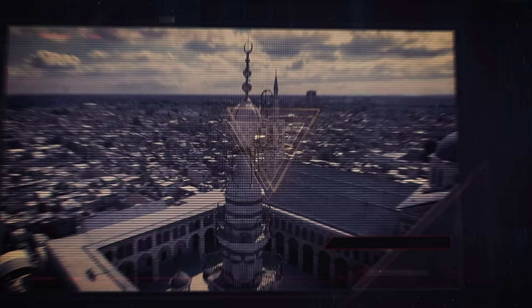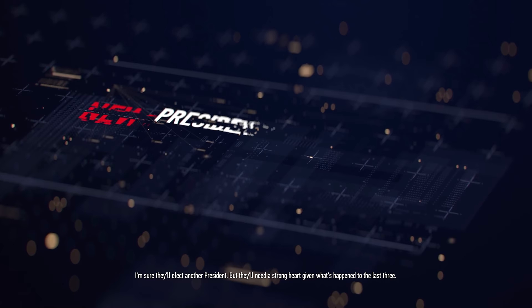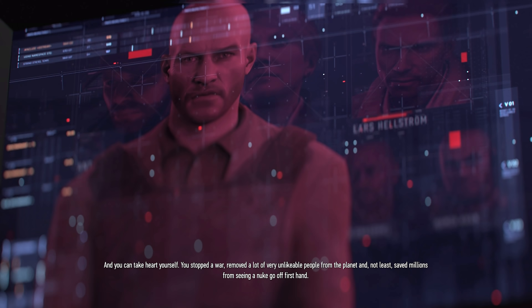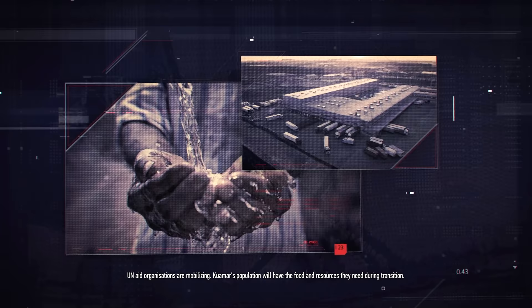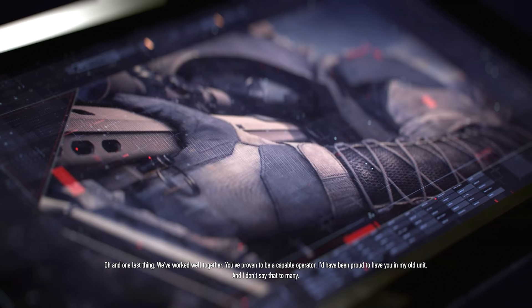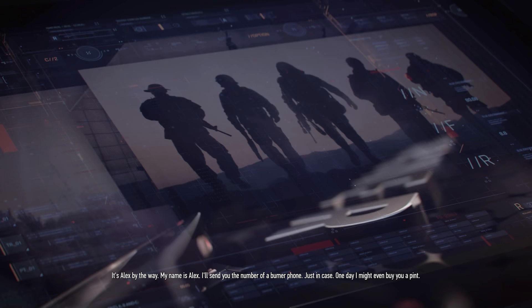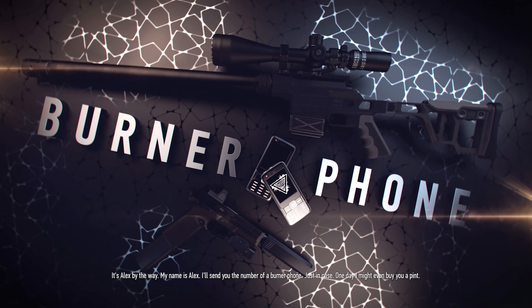Closing in-game cutscene: 'You've done it, Raven. Kuomar is finally at peace and free from all external forces — sadly, even ours, but we can live with that for now. They'll need a strong heart for the next president, given what's happened to the last three. You stopped a war, removed a lot of very unlikable people, and saved millions from seeing a nuke go off firsthand. UN aid organizations are mobilizing and Kuomar's population will have the food and resources they need during transition. We've worked well together — you've proven to be a capable operator and I've been proud to have you in my old unit. It's Alex, by the way. My name is Alex. I'll send you a burner phone number, just in case. One day I might even buy you a pint. Good luck. Control out.'